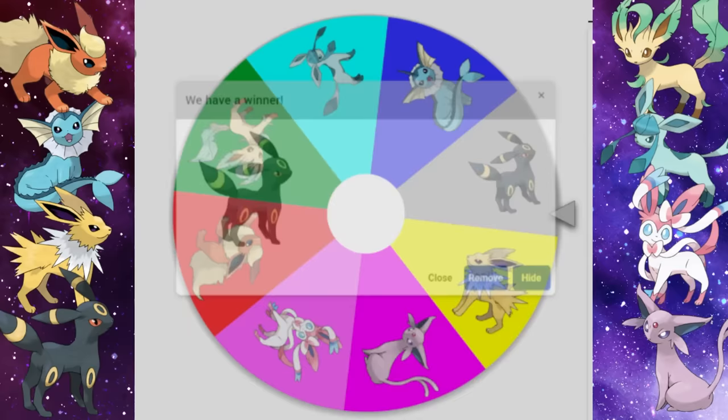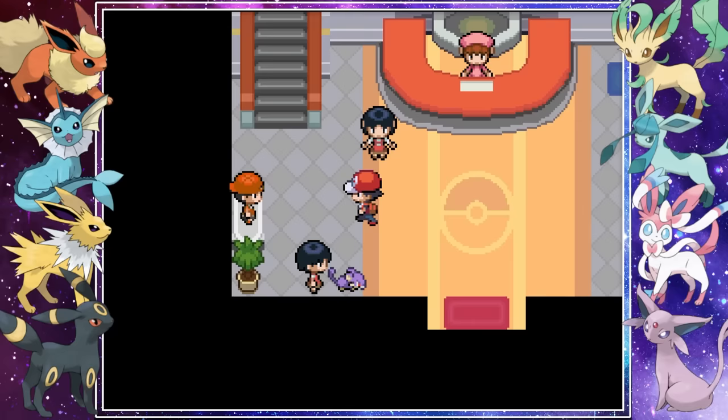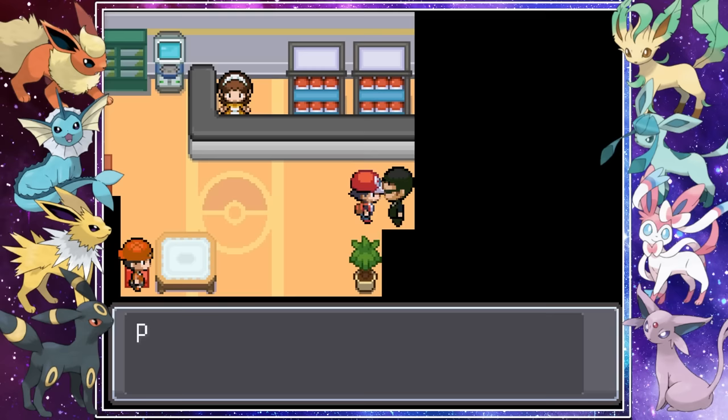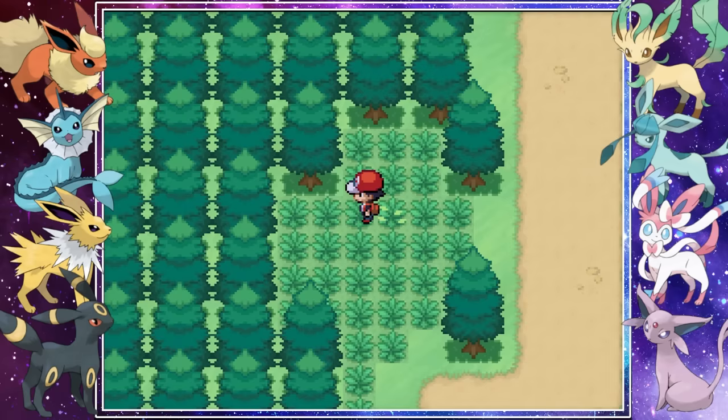With our spins out of the way we added these two to our team and boxed our starter. If you go upstairs in the PokeCenters and talk to the guy in the glasses you can randomize a lot of different things about your game. We're going to be randomizing wild encounters as much as possible and catching as many Pokemon as we can for maximum fusion possibilities. We're also going to randomize trainer teams and gym types. With that completed it was time to catch a bunch of Pokemon.